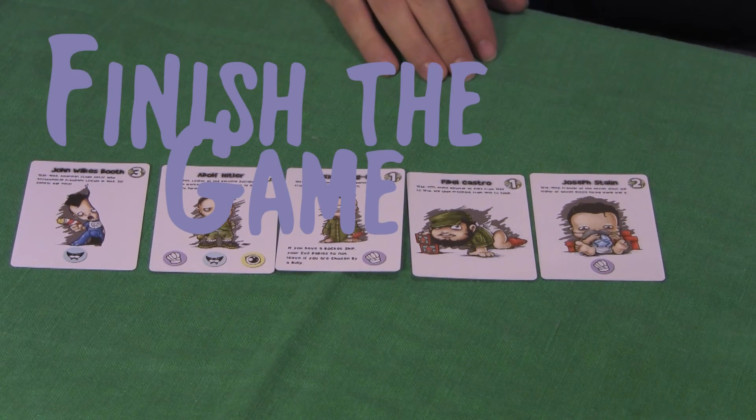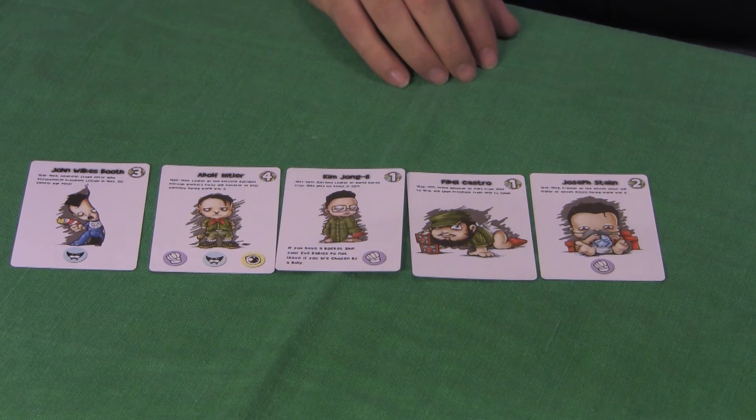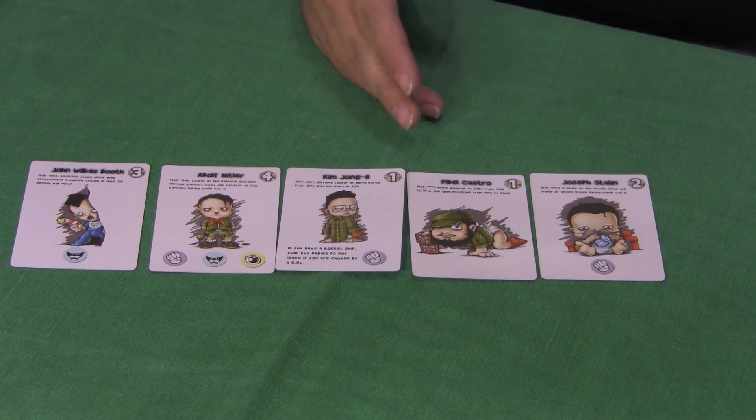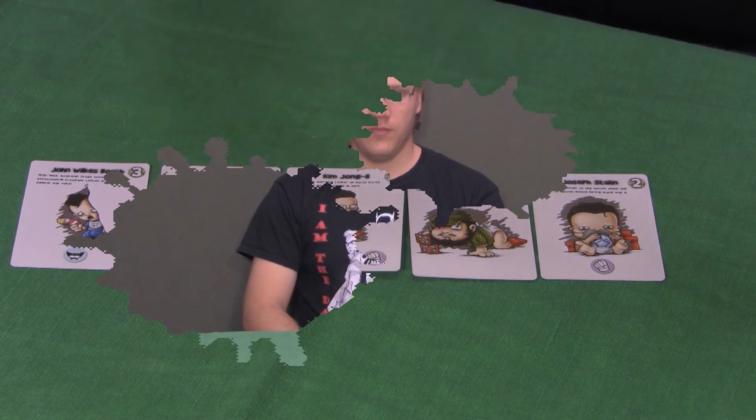Finishing the game: if at the beginning of a player's turn they have evil babies with 10 or more total mischief ratings shown at the upper right-hand corner of the evil baby card, they are the winner. For a longer game, play to 12 or 15 points or even more mischief. You can find this game online at wordgames.net — it is only $18.